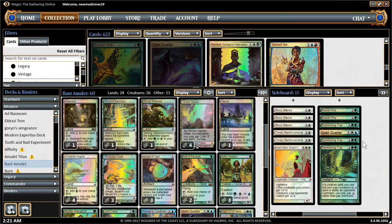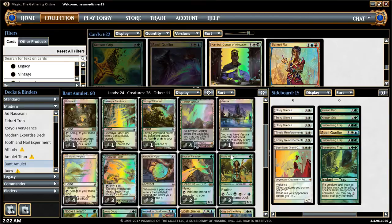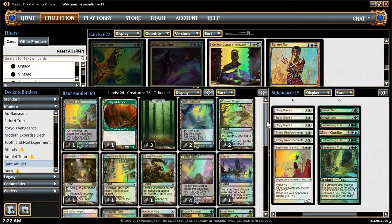Hey, how are you guys? New Messians here and you're watching IMU. Today we're doing a modern deck tech on a deck called Bant Amulet. This is a deck that made 4th place in the 2017 TCG State Mississippi series, by John Klock.